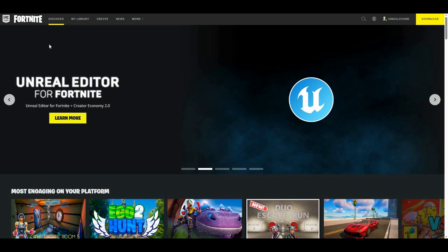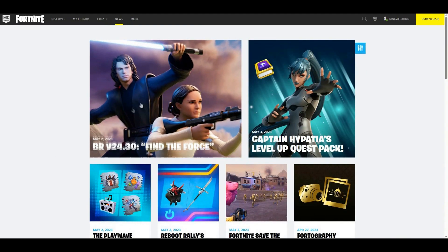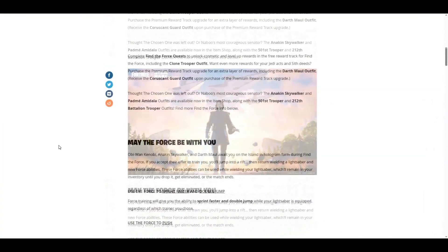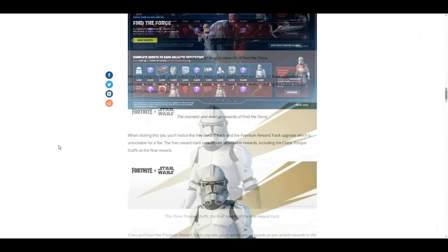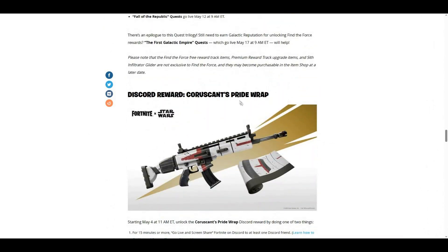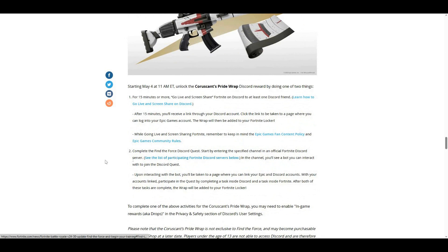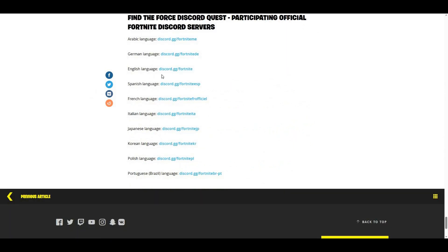I'm going to show you how to join so you can get yourself a free wrap. The wrap you get is basically from Star Wars, but you're going to have to complete a quest that I'm about to show you. This is the Discord reward — you can basically get the wrap. We're just going to click on the link right here, or it'll be in the description below.